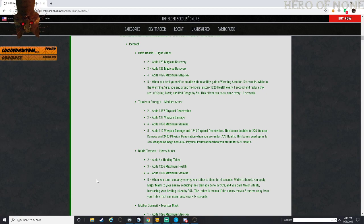I'll give a little bit of an idea of what I think about each one of these as we go along. Hearth Light - light armor, magic recovery, max magicka. When you heal yourself or an ally, give yourself a warming aura for 10 seconds. While in the warming aura, you and your group members restore 100-120 health every one second and reduces the cost of sprint, block, and roll dodging by 5 percent. The effect can occur once every 12 seconds, so you can have a total of 10 seconds uptime and 2 seconds downtime.